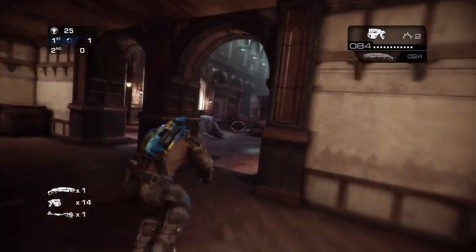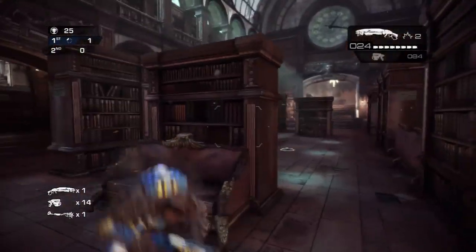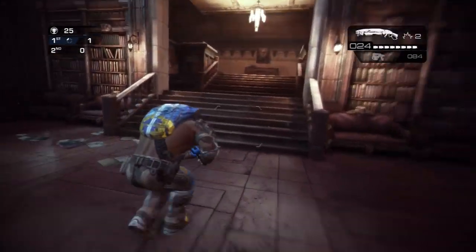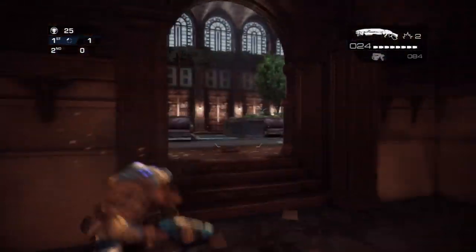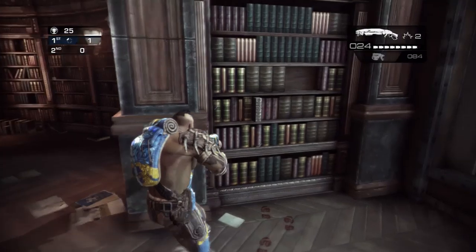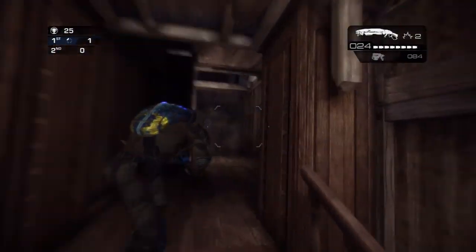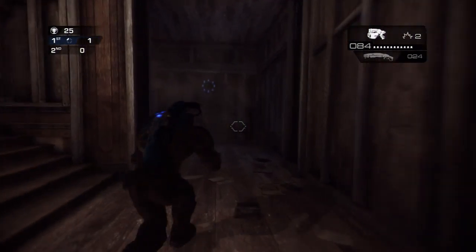Get as much ammo as you can — trust me — because he's going to be a bitch to kill. I get a lucky nade kill on him, so it takes a little bit. I played earlier to test it and he wasn't as hard as he is in this video. Just a fair warning: he pulls out any weapon he wants. He can pull out a Boomshot, a Gnasher, a Lancer, a pistol.